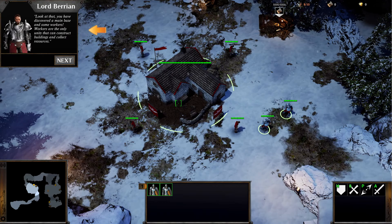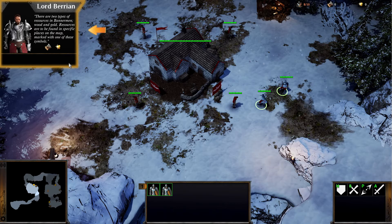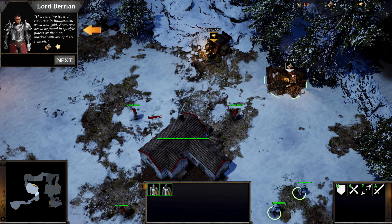It looks decent — it doesn't look totally top-notch, but I don't really expect that, and I don't really need that. As long as it looks pleasant, I'm generally happy. You have discovered the main base and some workers. Workers are the only units that can construct buildings and collect resources. There are two types of resources in Bannerman: wood and gold — the classic resources, essentially the ones we had in the original Warcraft.